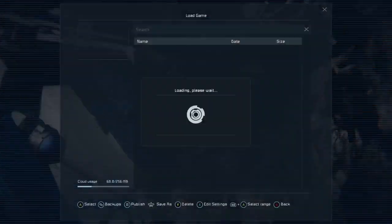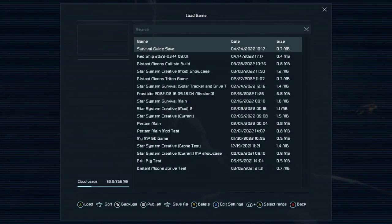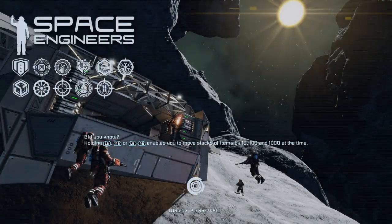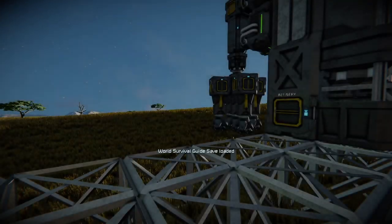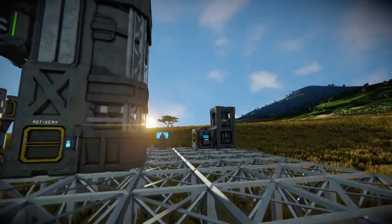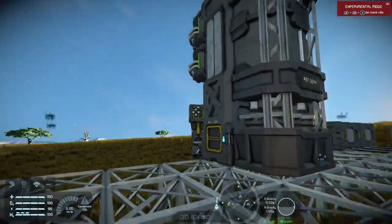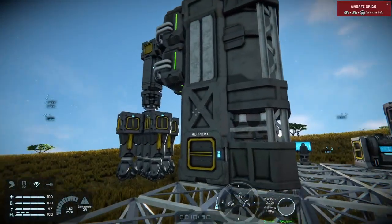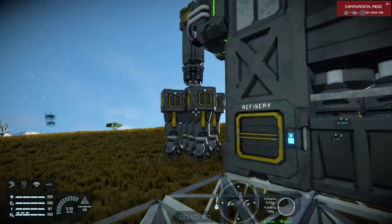Then we're going to go into my Survival Guide save, which we will continue with at some point. The only mod I'm running here is Galax Synthetic Materials. If you're not familiar with that mod, that's in my mod showcase. And here we are on Earth-like, just as the sun seems to be bathing the base. Very small, simple base. And we have a drill rig.